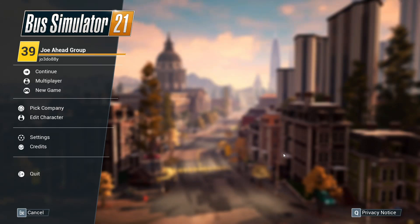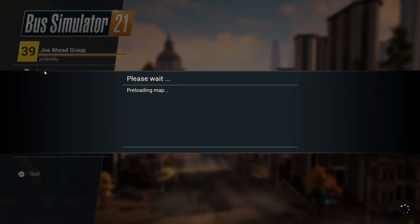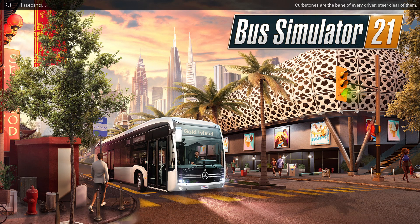Hello everybody, it's Joe here. Welcome back to Bus Simulator 21. We're back with the Joeahead group and we have completed the upgrade in Greenwood to level 2.